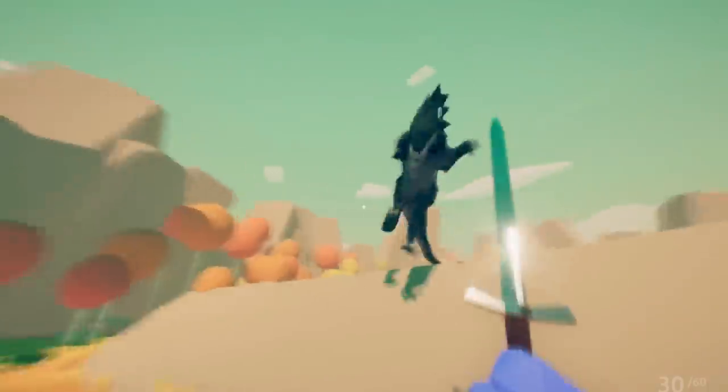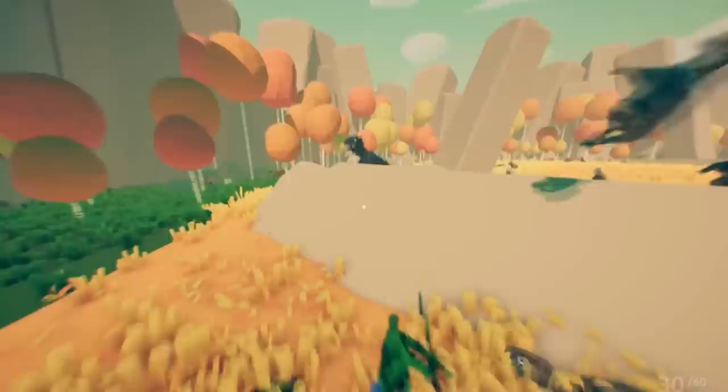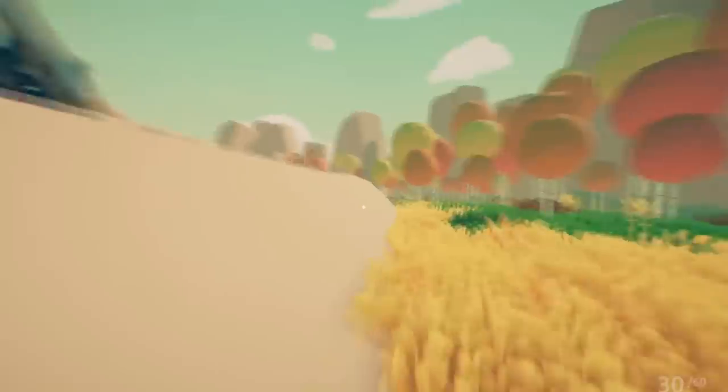I wanted someone to make raptors and then just do first person — make the grass a little taller and have these raptors. Look at this raptor horde attacking! And Will kind of smiled, like, 'Oh yeah, that'd be so cool.' Then I left that day.